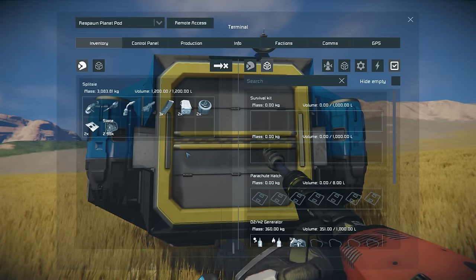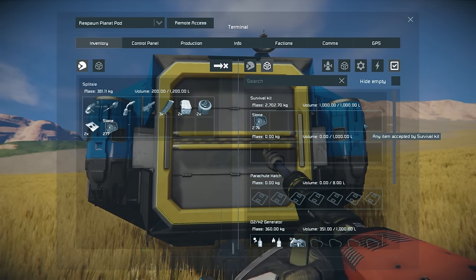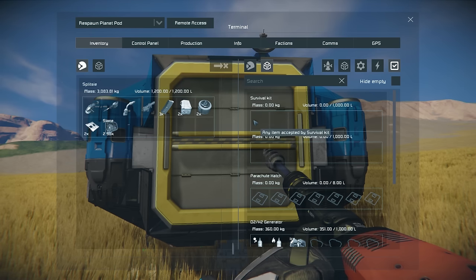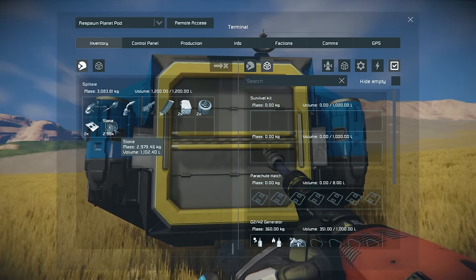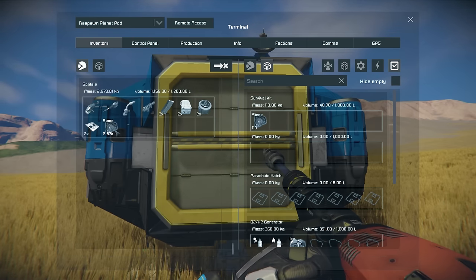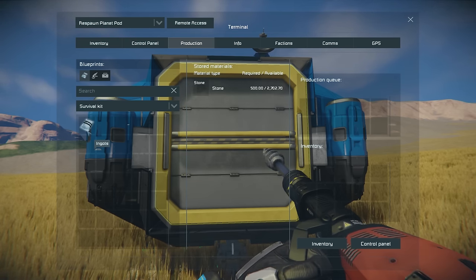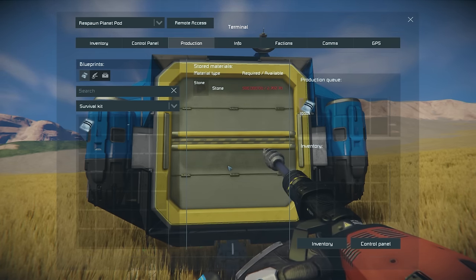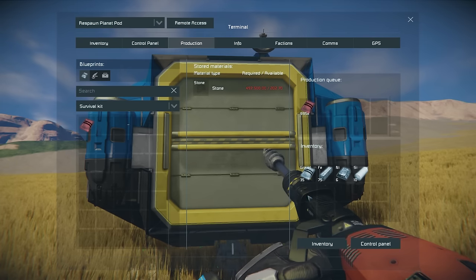To transfer stone to the survival kit there are a few different ways: click and drag, or double click to move the maximum that fits into the accepting inventory. You can also control click to move ten at a time, shift click to move a hundred, and control shift to move a thousand. To process stone into useful ingots we need to queue these up in production — the most efficient way is to queue a lot at once using control shift left click for a thousand. The survival kit will then process stone and give us iron, nickel, silicon, and gravel as a waste product.